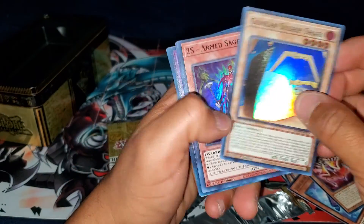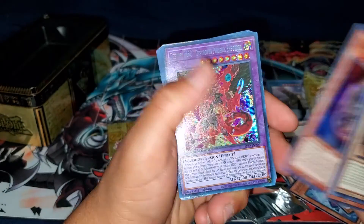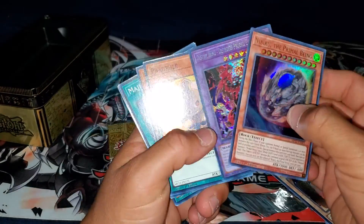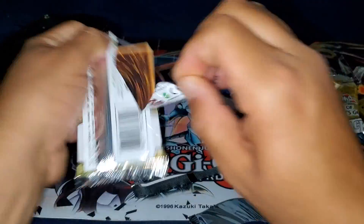Gunkan and Nibiru — that's a nice one! Really happy with Nibiru. Oh wow, Destiny Hero Destroyer Phoenix Enforcer! This is a really good pack. Oh, that's a nice one.